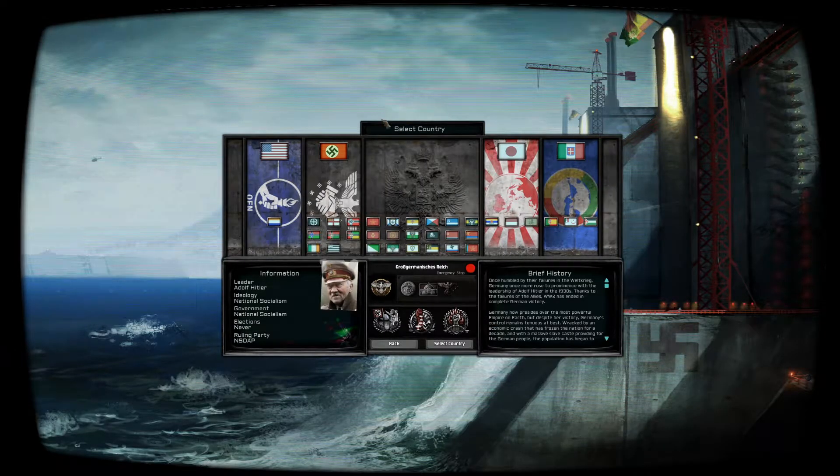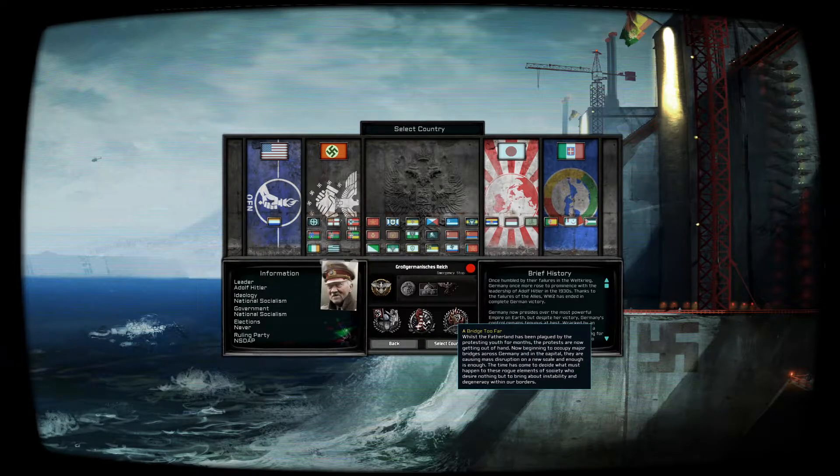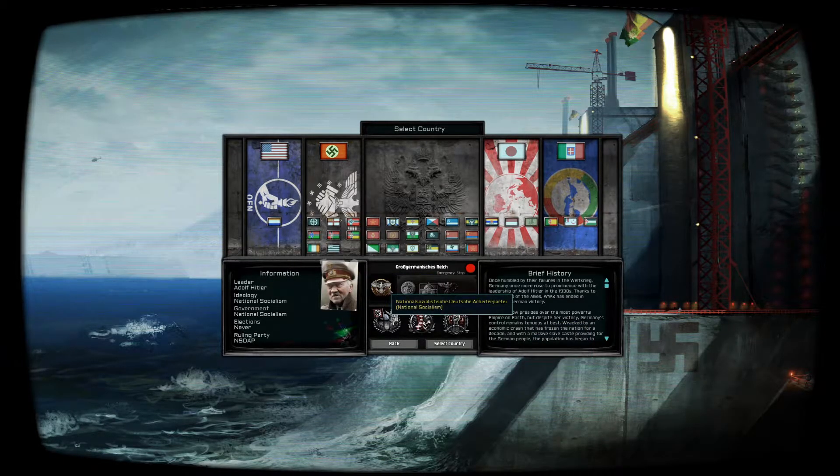In terms of the power blocs, there are four main ones. You've got the Organization of Free Nations, which is predominantly the US with a few democracies that didn't fall when they lost the Second World War — things like Canada, South Africa, some of the Caribbean, maybe Australia as well — we can have a look when we jump in.